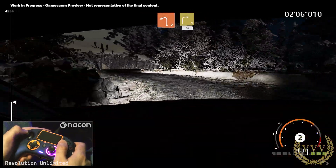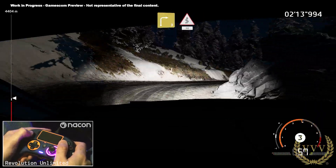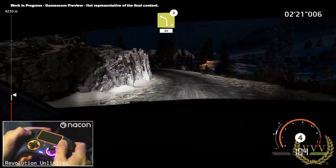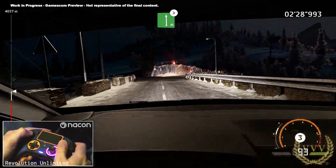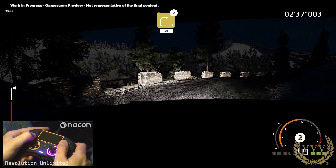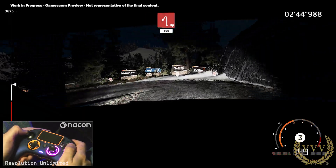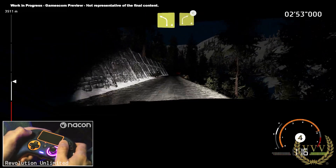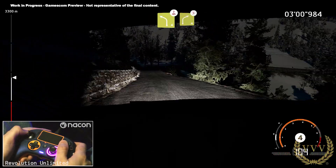Left three, tightens, into right three, short, into right three, short, into fast king over crest, 50. Left four, tightens, 80. Right three, keep into left five, at junction. And caution, flat left three tightens, 3, over crest. Into right three, tightens, 50. Flat left, 80. Hairpin left, 100. Right six, 80. Left four, into right four, open. Left four, short, over crest, into right four, tightens, 3.